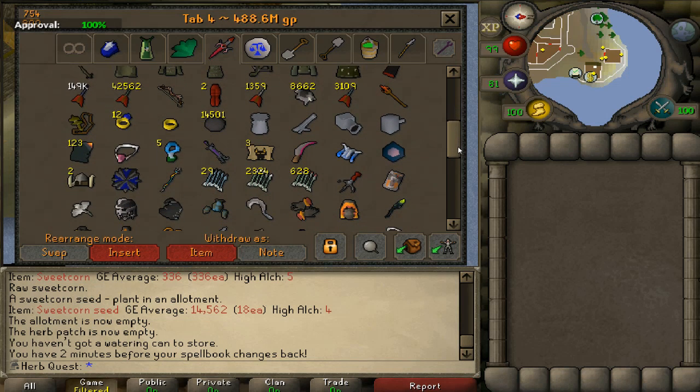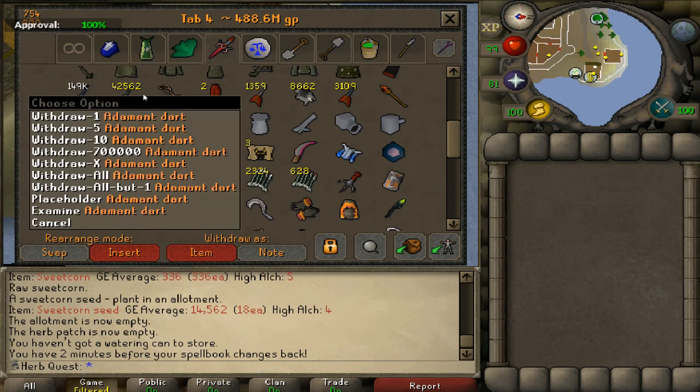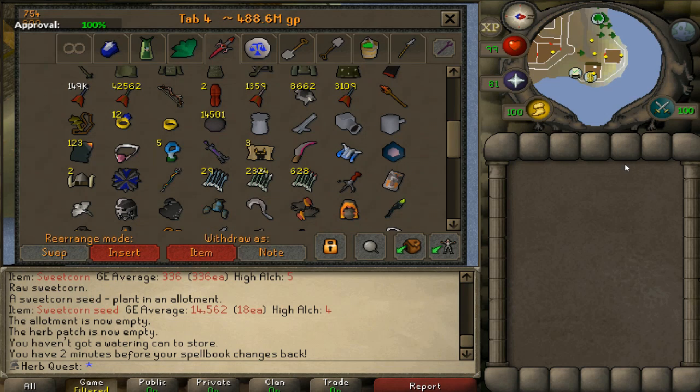Down here we've got mithril darts — I smithed all of those myself. Same with the adamant, although some I believe I got from regular black dragons. Here are my black chins that I'll be using to do Saradomin with. I like the chin method — I'm still perfecting it, but I definitely get more kills per hour than with the traditional method.